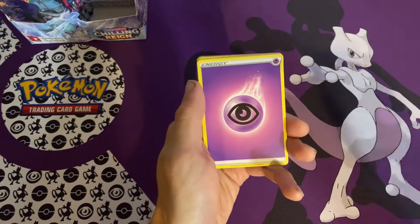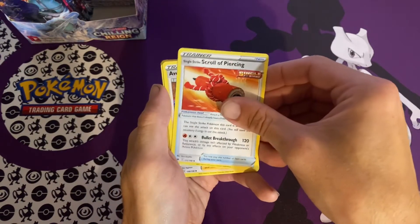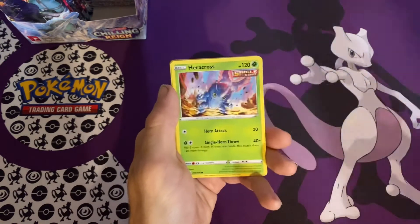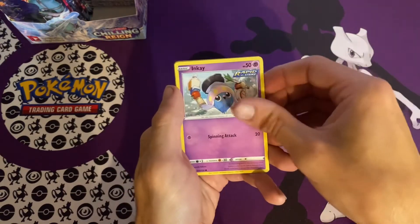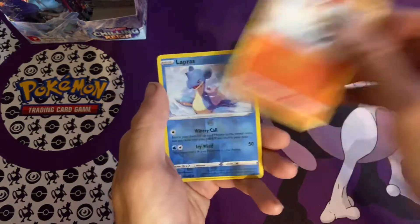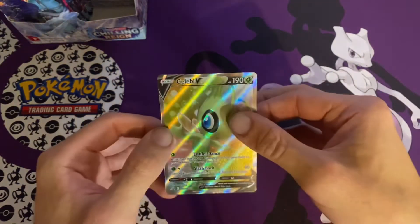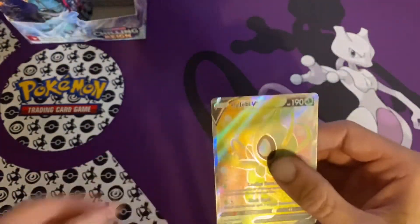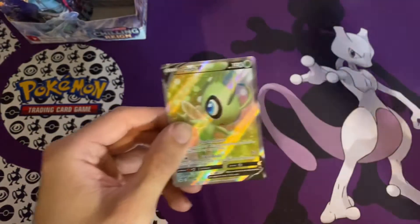We got Psychic Energy, Single Strike Scroll of Piercing, Avery, Thwacky, Heracross, Sobble, Inkay, Squovit, Scorbunny, Lapras Reverse, and a Celebi V. Oh, that is a nice card. I actually haven't seen this card yet — I love the background on this one.